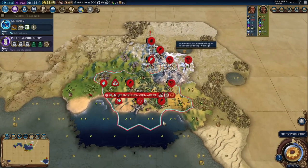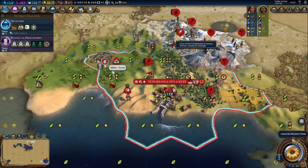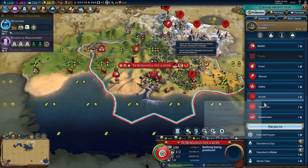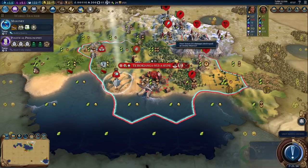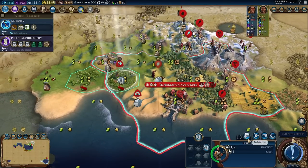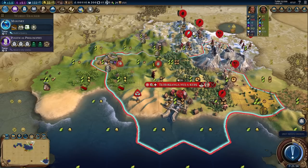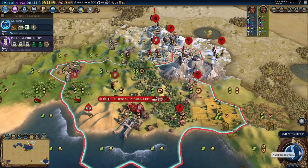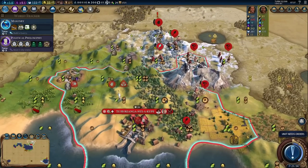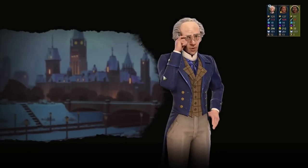How many barbarians are actually coming? Way too many is the answer. Kill that warrior with our scout. Let's get another unit — a spearman wouldn't hurt. Let's actually grab a spearman. I can't harvest this just yet. I'm just glad we got the religion, but it will have to wait just a little bit.